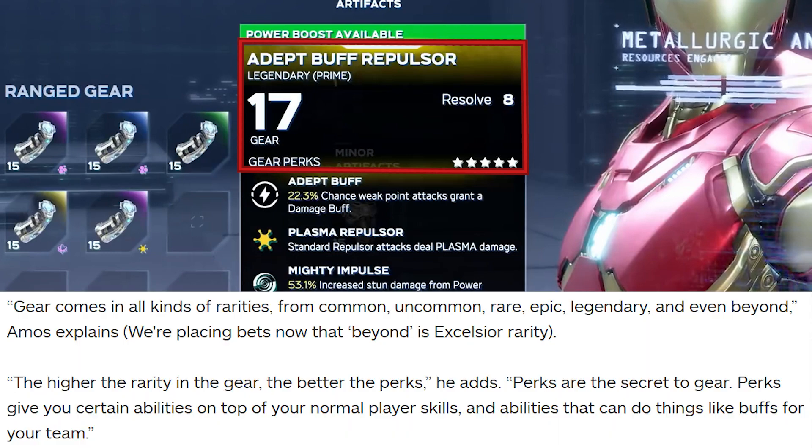Here's the quote: "Gear comes in all kinds of rarities, from common, uncommon, rare, epic, legendary, and even beyond. The higher the rarity in the gear, the better the perks. Perks are the secret to gear. Perks give you certain abilities on top of your normal player skills, and abilities that can do things like buffs for your team." So the yellow hue within this gear card is associated with Legendary gear. We can see gear is color-coded as a quick reference in the menu as well.